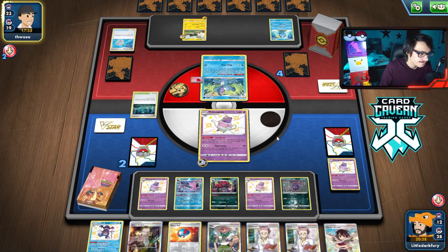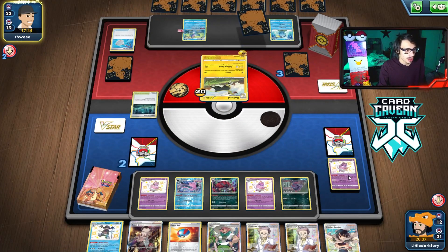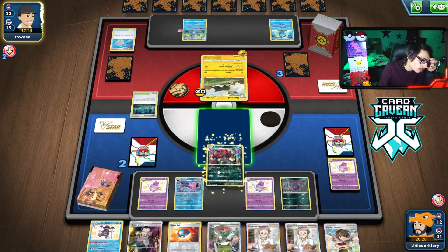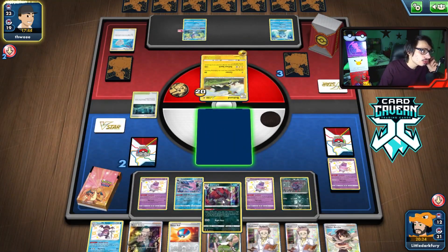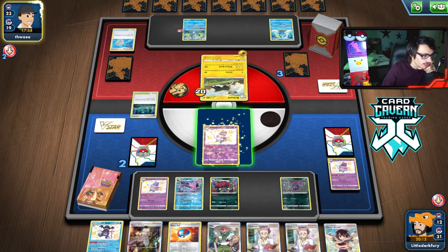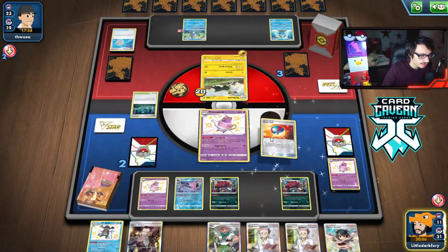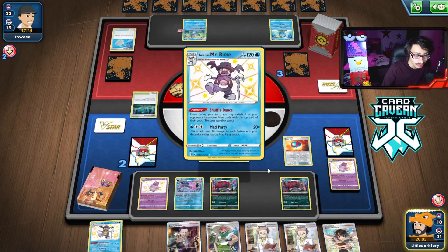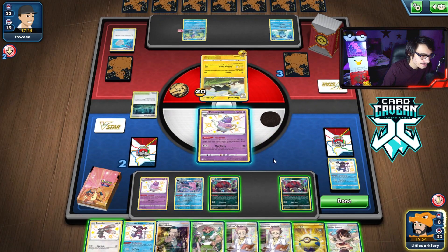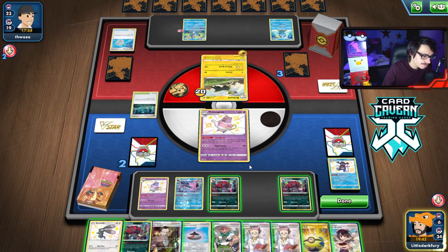I'll settle with Milo. We're not insanely far behind. I'll promote Zoroark and turn into Poltergeist. Actually it doesn't matter what I promote — nothing can survive a turn. Let's see what our top deck is — Zoroark is good. I need to know if we have both Twins in the deck. T-Break, let's see what we get. No Twin Energy still — they don't have a Yamper down so I really want to take a KO here. I have to Milo.